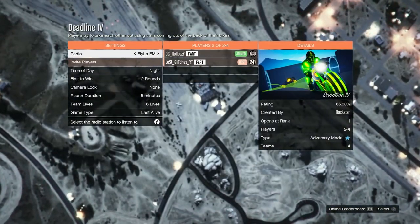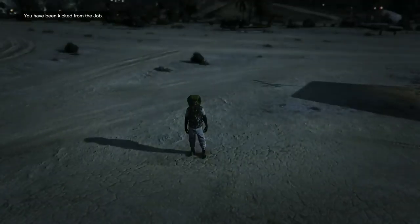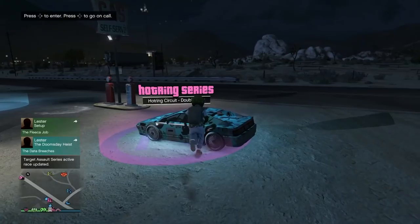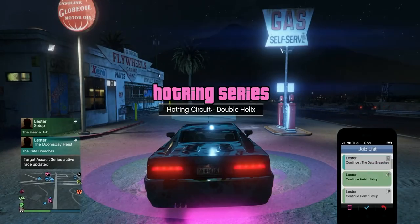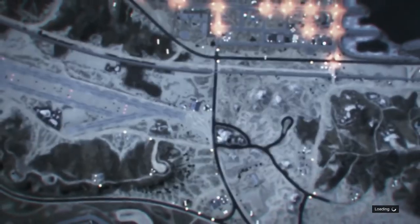Now, what you need to do once you're in there — you tell your friend to go ahead and kick you from the job that they're just sitting in. Once they've kicked you, you need to run straight over to the car that you want to get. This is my friend's car that he's giving me. I'm going to hop into it, and my friend needs to get out of that job, go into their MOC, and send me an invite. I'm waiting in their car with my phone open, waiting for that MOC invite to come in. I need to accept it and then immediately spam right D-pad.